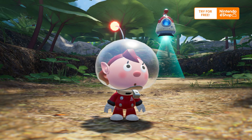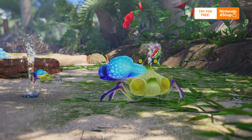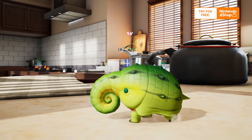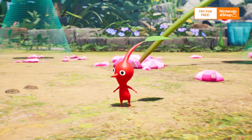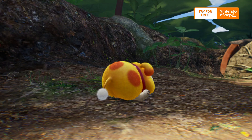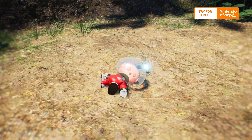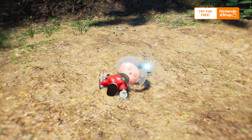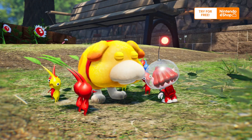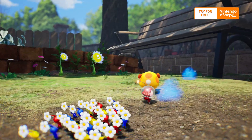Your destination is a mysterious planet, teeming with giant flora and a strange crop of creatures. On this planet, you'll meet tiny, plant-like creatures called Pikmin. And this adorable Rescue Pup, Oatchi. Save the castaways, repair the damaged spaceship, and discover the many secrets hiding on this planet. Let's get exploring!